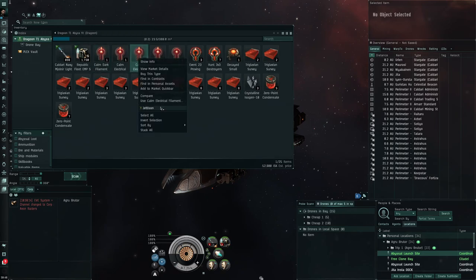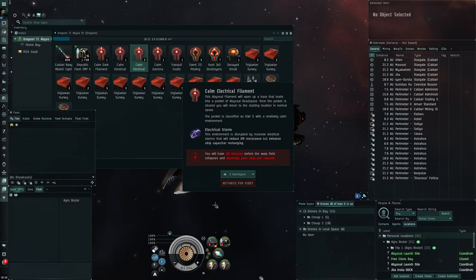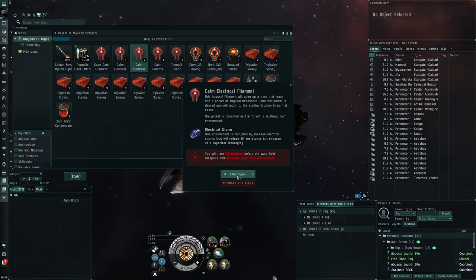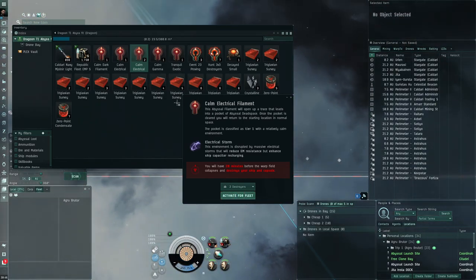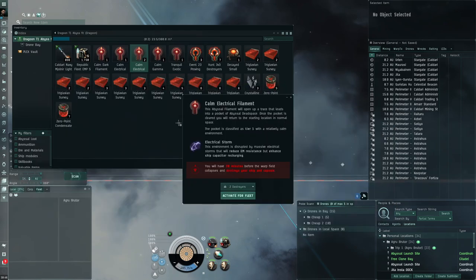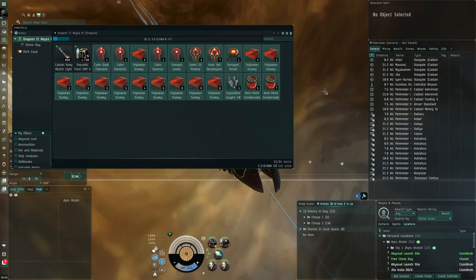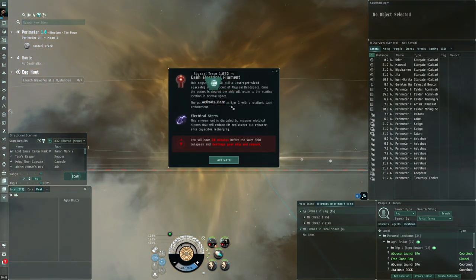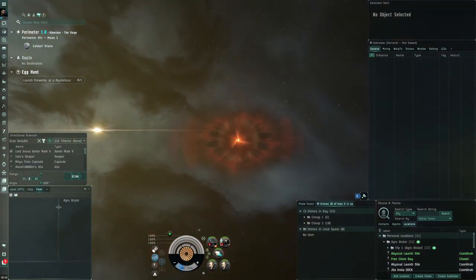The good thing about the electrical filaments is they give us a capacitor bonus and they are very cheap — they cost hardly anything. In fact the tranquil T0 variants cost more; the calm electricals are just less popular. This is useful because we can put some pretty decent tank on: two armor repairs, damage control, nanobot accelerator, and an auxiliary nanopump in a fit that's only worth 13 million — and actually less because I've got loot from previous sites, so maybe around 10 million.